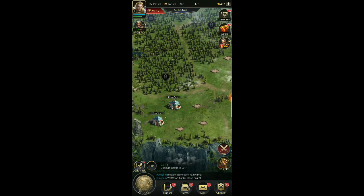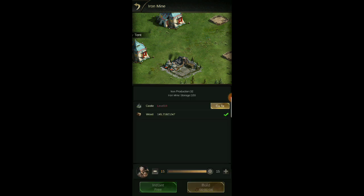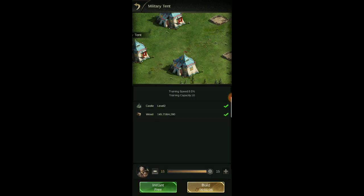We'll build three for now. I'm pretty sure it's going to be part of a quest that we have to complete at some point once we do the recommended quest. We'll go ahead and build the magic three right now and upgrade what we can at this point.